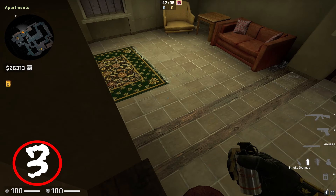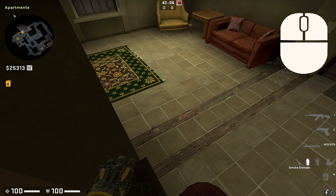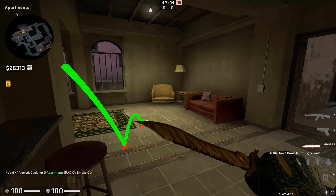Number 2. This smoke can be used for mid rounds by playing safe one-way. After the smoke, you can silently jump on the ticket box and get some kills.